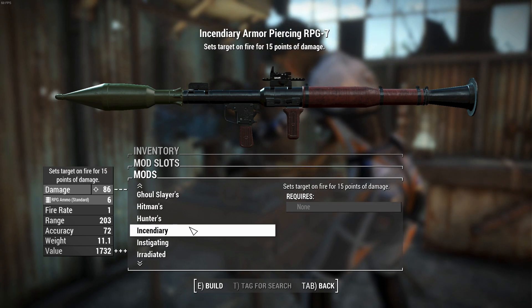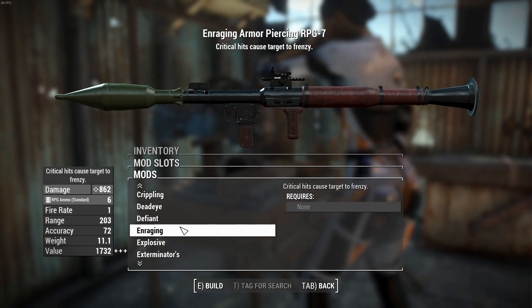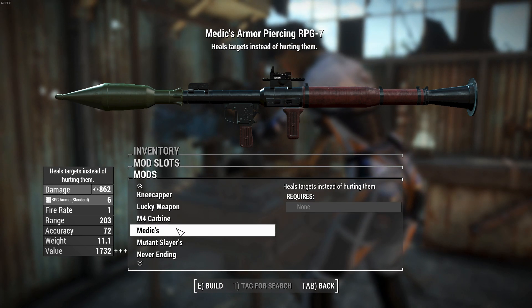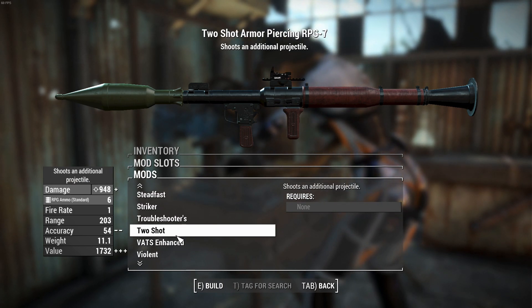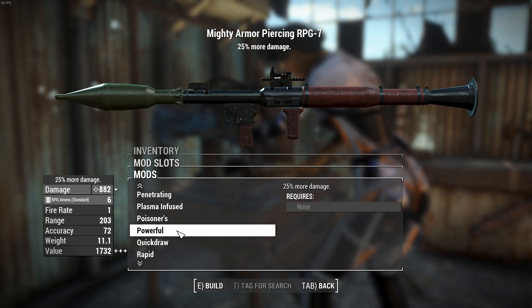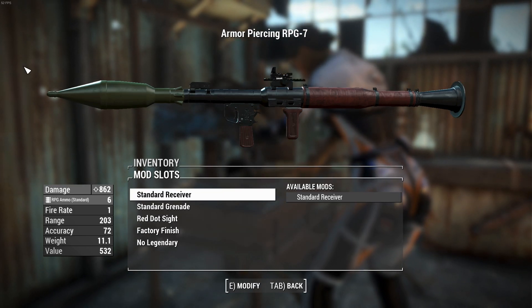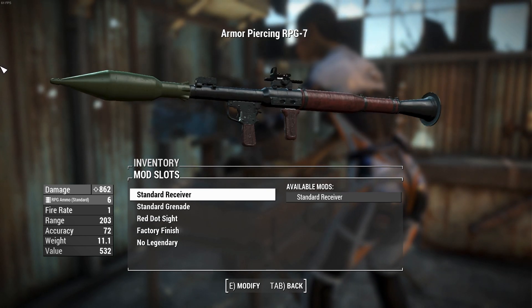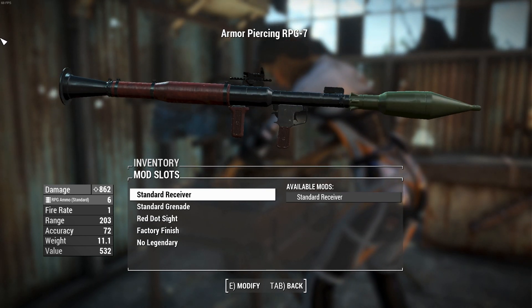It's got a legendary effect slot if you want it. Don't use any of the explosive projectile ones, but something like two-shot would be unreal. Let's just leave it, though — this thing doing 862 damage with a standard rocket will probably do a good job. Without further ado, we can start.